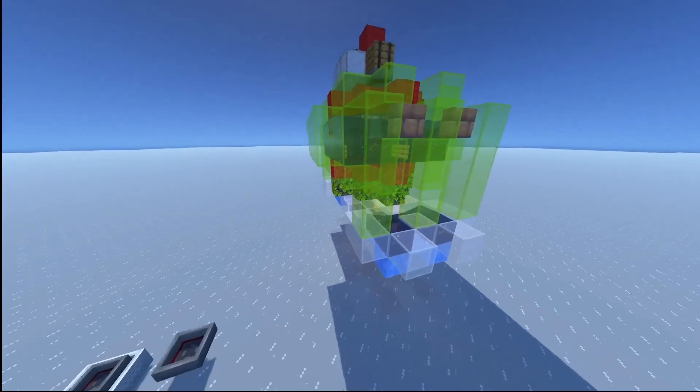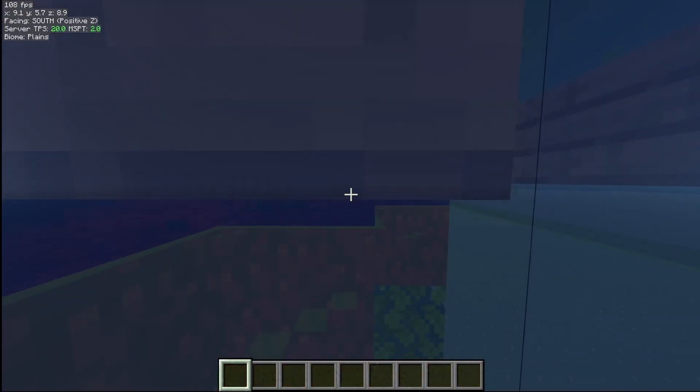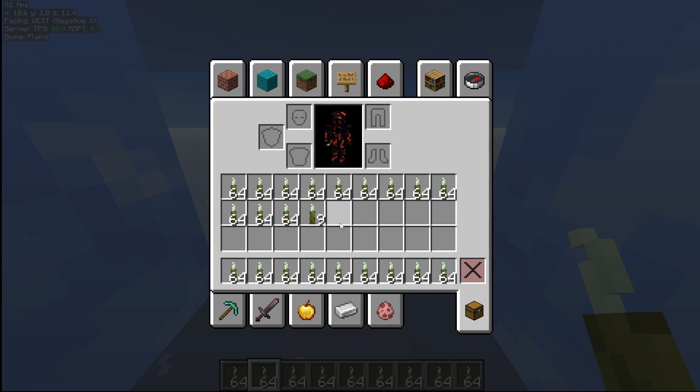Other than for bone meal feeding, this farm uses absolutely no hoppers or hopper minecarts, and every single item is collected under here. The rates are absolutely incredible, and it's a must-have for lime dye production.